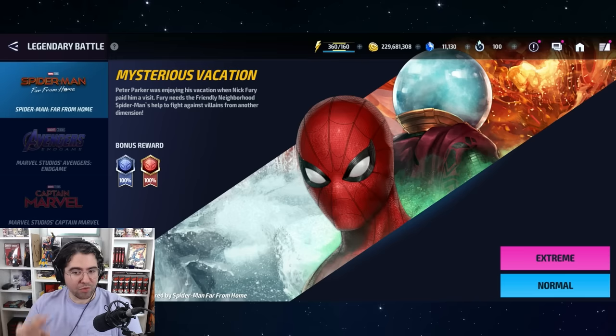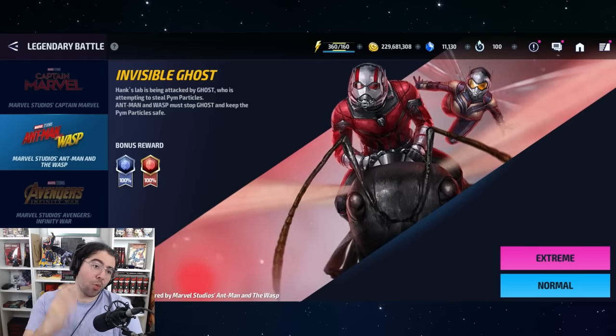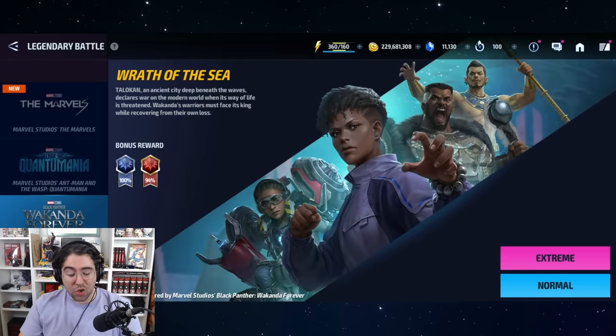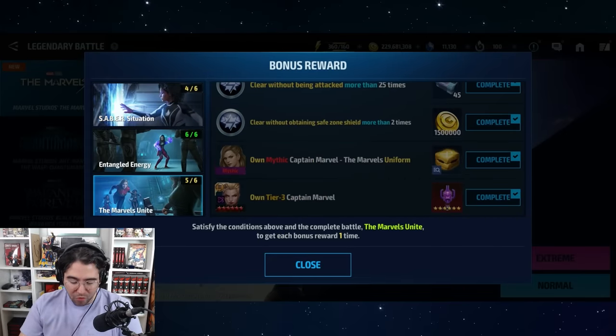The next best option is Spider-Man: Far From Home — just get Type 3 enhancement for Spider-Man and you receive a CTP Selector. Similarly, in the Endgame Legendary Battle, getting Type 3 for Thanos (great for PvP) gives you a Rage CTP. Going back to Ant-Man and the Wasp, heroic the Pymtron uniform and you get a CTP Selector. In The Marvels, getting Tier 3 for Captain Marvel also gives you a Rage CTP.